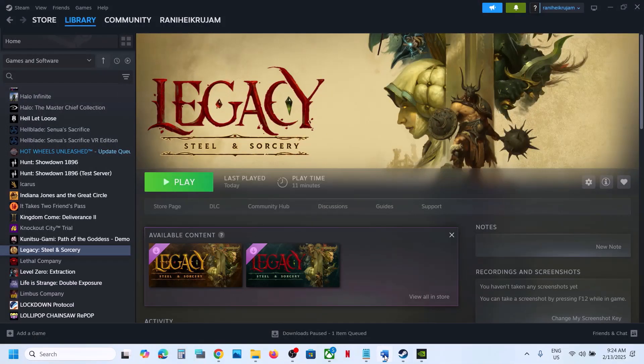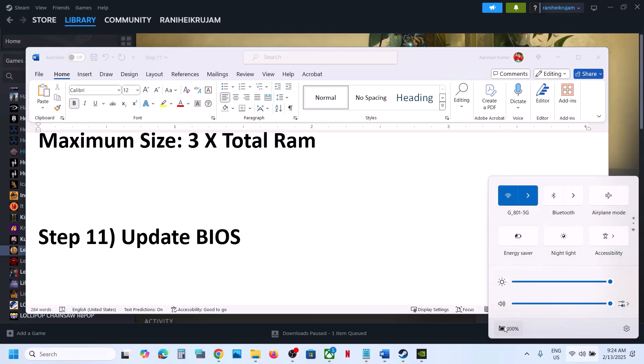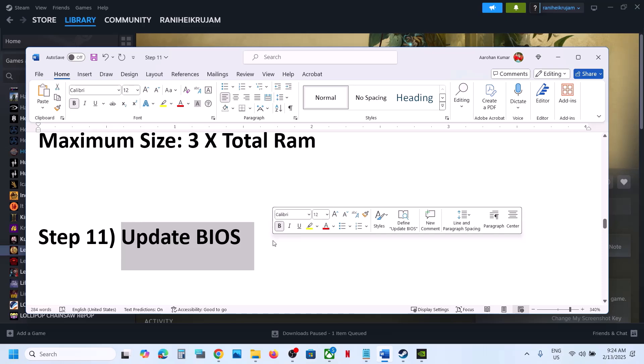Still not working? The next step is to update the system BIOS. Go to your system manufacturer's website, select your computer model, and update the BIOS. For laptops, make sure the AC adapter is connected during the BIOS update — the system will restart. Do not unplug the power cable. After the BIOS update, log into the computer and launch the game.